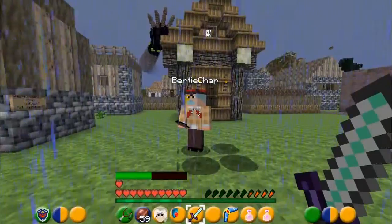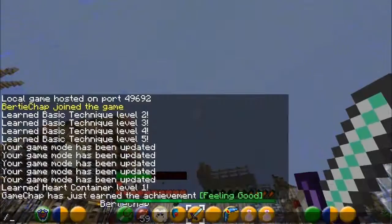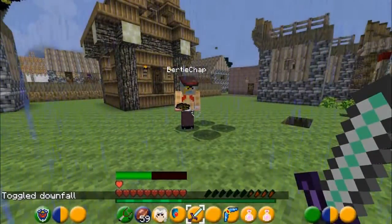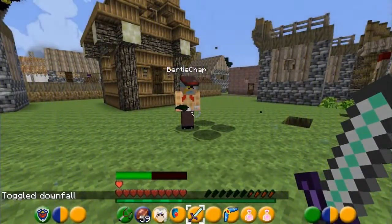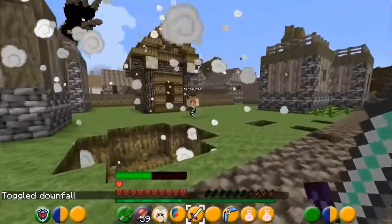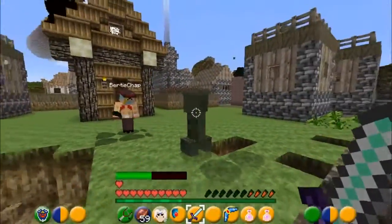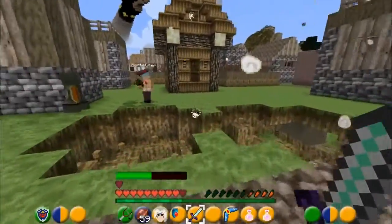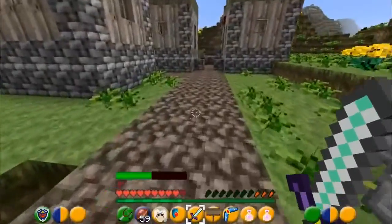You can get creepers with the spin attack. Someone play the Song of Storms! There's a creeper - get him with the spin attack. Let's get him with the spin attack like so. Bertie, that's not how it's done, old chap. No more creepers, you're getting dangerous, I say - stop it, man! I don't want to do any more spin attacks, Bertie.